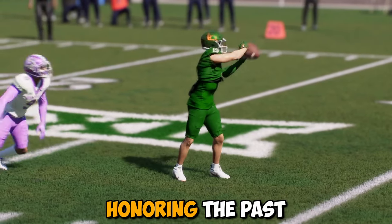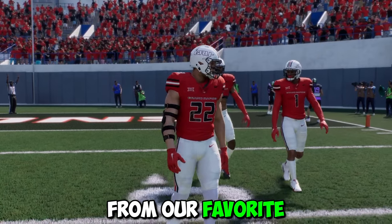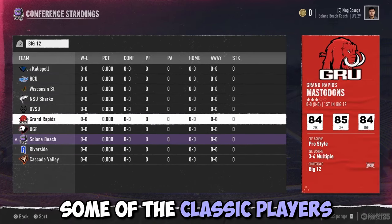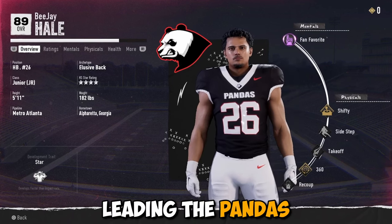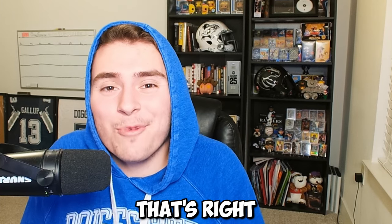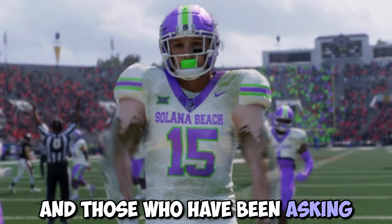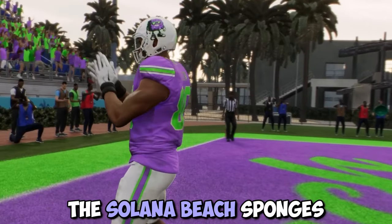NCAA history — honoring the past, remembering the NCAA 14 team builder series from our favorite creators. I brought 10 iconic content creator teams to College Football 25 and sprinkled in some of the classic players for those who knew what it was all about, like Ken Burks and BJ Hale leading the Pandas, and Ryan Pace and Zach Wilson leading the Rapids. This is a full rebuild alongside fan favorite teams — I finally reintroduce you in College Football 25 to Salona Beach Sponges.